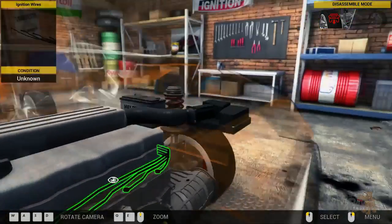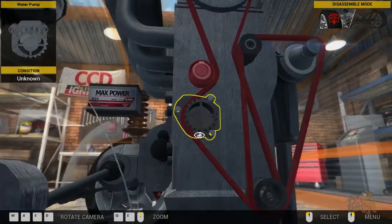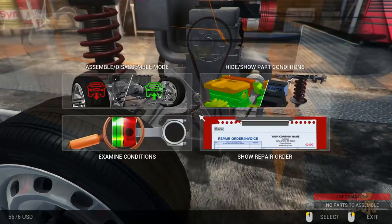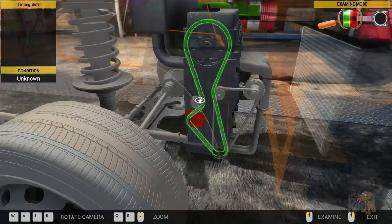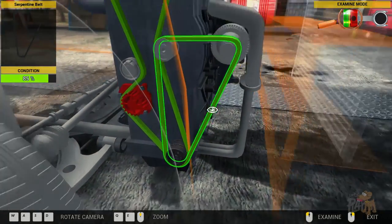So let's have a butchers at the old pump. There's the alternator. The water pump should be down here somewhere - there it is. We can't see the condition of that. Let's examine. Condition is really bad. What's the condition of that one? Not too bad. And the condition of that - not too bad either.